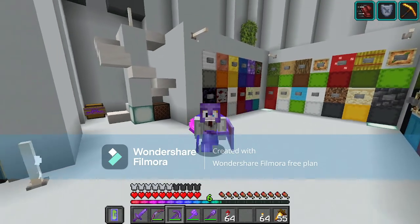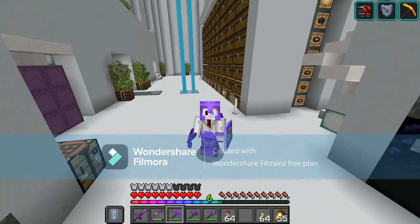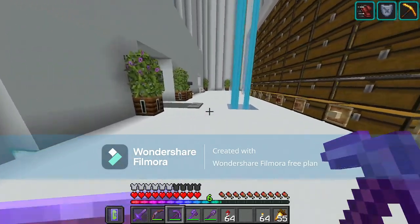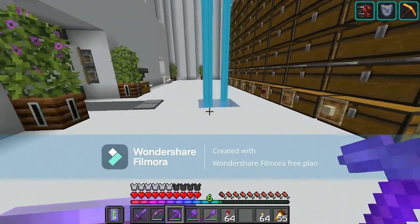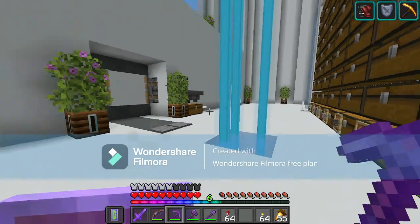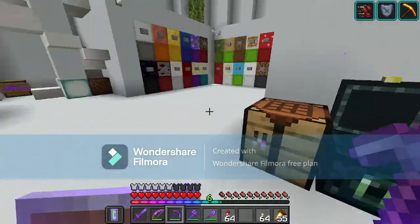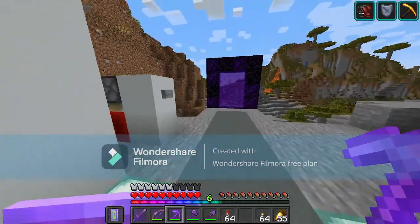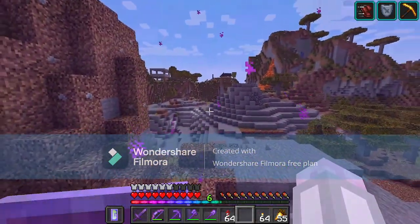I have a few ideas — one is continuation on the music discs. I have found another bastion remnant that is just next to my nether portal to my end portal. I'm going to get prepared to head over there and see if it has pigstep, basically. That's all I want from this — just the pigstep music disc.